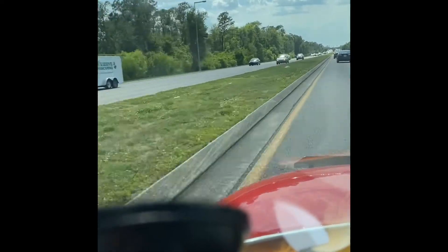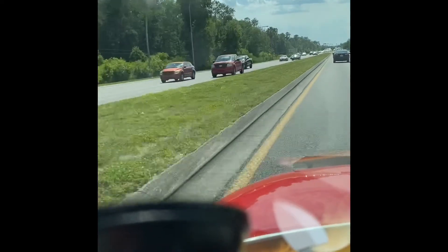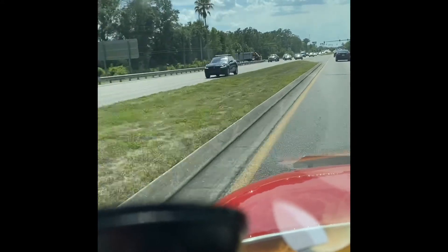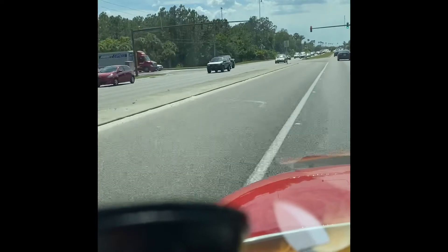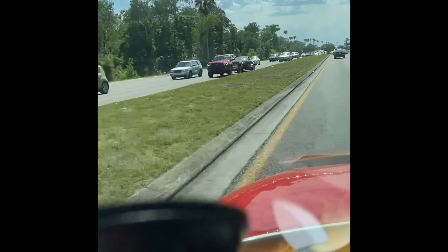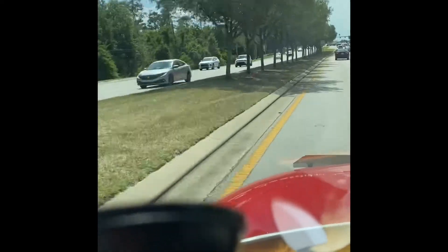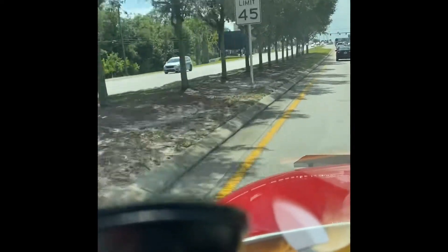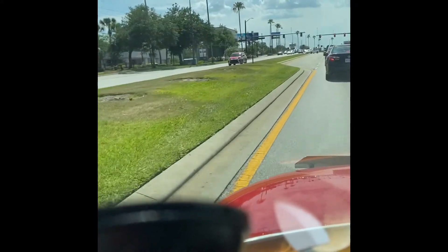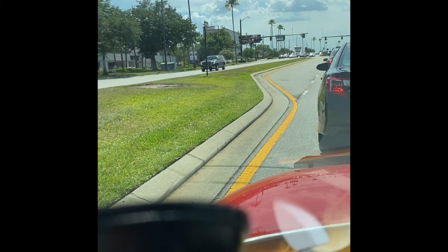Now we're at West 192. I'm going to point out where Westgate is at — Westgate is actually a couple of hotels and they're not linked together, so you have to know which Westgate you're staying at when you come and visit. Right up here you're going to see a Walmart and a Starbucks coming up. That's right next to Westgate. If you go down Old Lake Wilson Road you're going to hit Poinciana, and that's going toward the residential area — houses and apartments down that way.